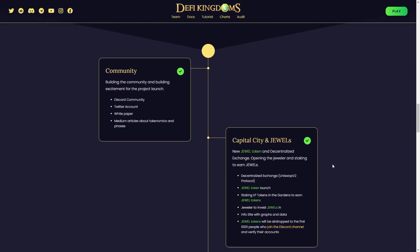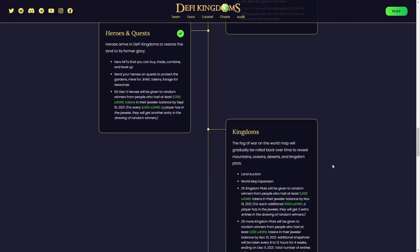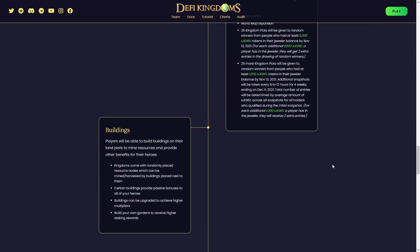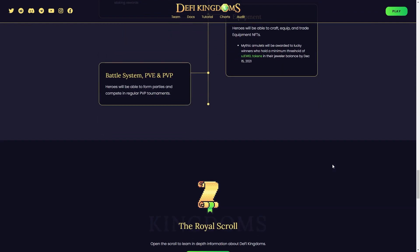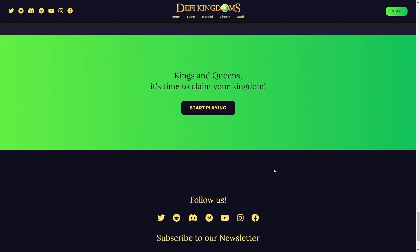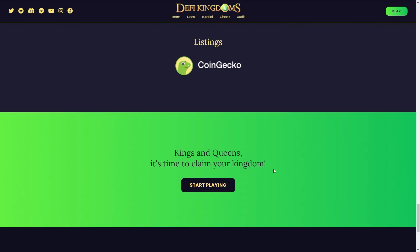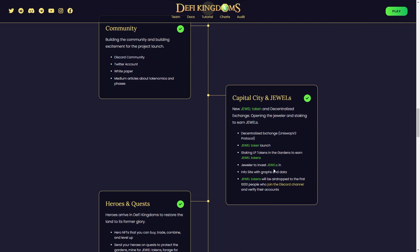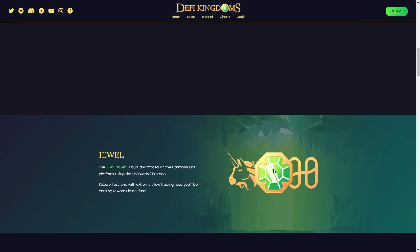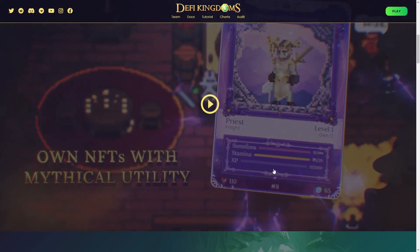This makes it a flexible token for gamers willing to hold a crypto asset with in-game usability. One of the most fascinating facts about DeFi Kingdoms is that it was built on a Decentralized Exchange (DEX). There is a bank within the game through which gamers can buy JEWEL shares. The game itself is a masterpiece, with interesting tasks like gardening, mining, fishing, foraging, professions, quests, summoning, and leveling up available inside the game. Players that invest maximum time can earn a minimum of $10 per day.